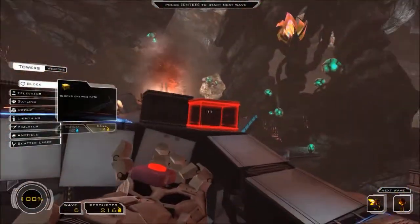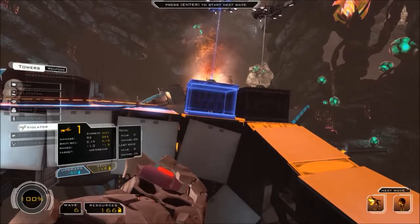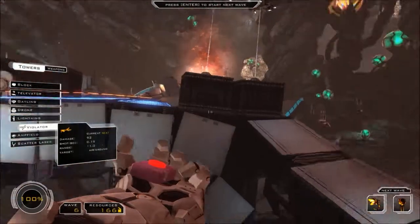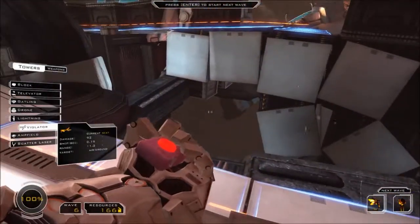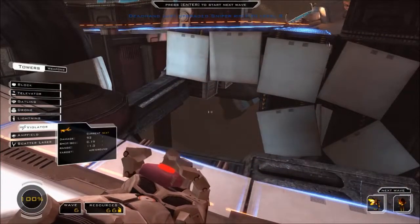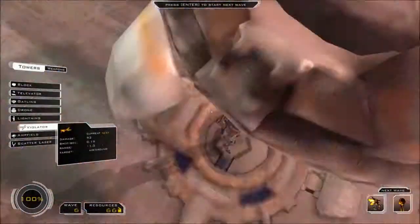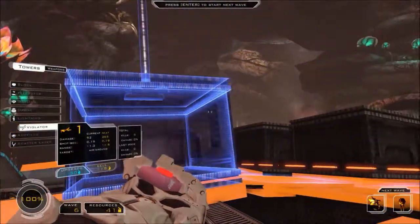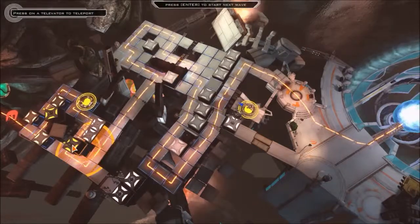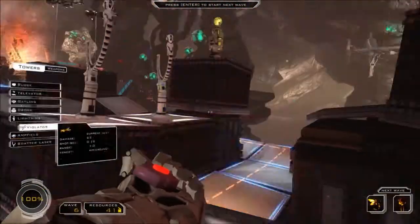So we got a couple scats over here and we're gonna go with a couple of violators in the back. Those are high-powered single shot - they will attack air and ground. So I'm okay with having a couple of those. Whoops, wrong button. Let's go and upgrade our sniper because we're gonna end up using it anyway. Let's see where else can we put one - oh, back here. I definitely want to put a violator in the back. That was my goal when I started.